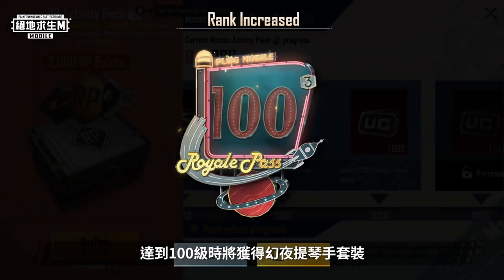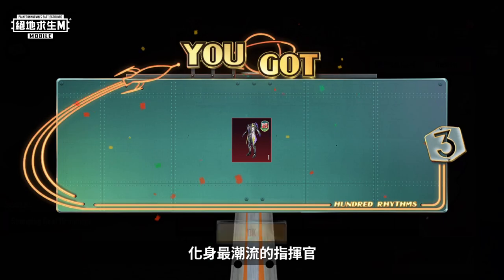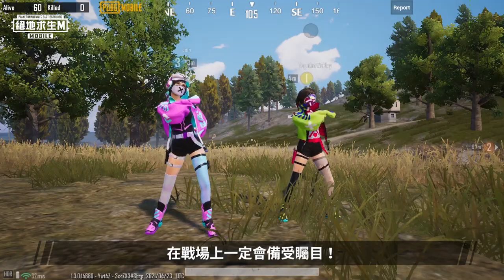Upon reaching Rank 100, players will receive the String Ensemble Set and become the most trendy commander lighting up the battlefield. You'll definitely have everyone's eyes on you when you form a super cool band with your friends.